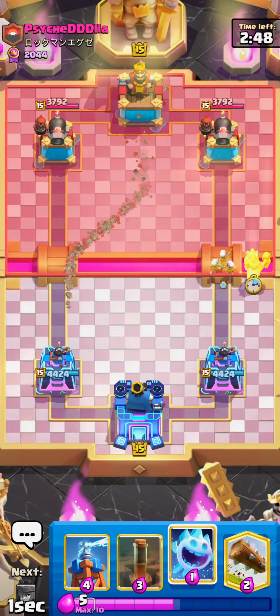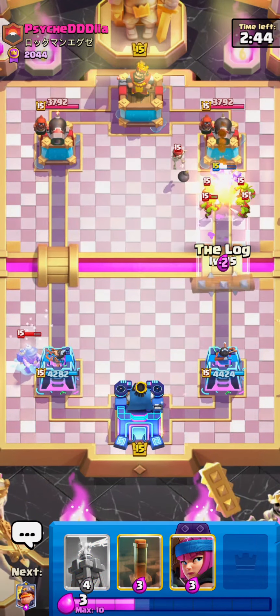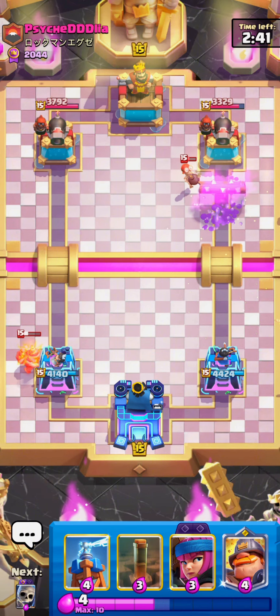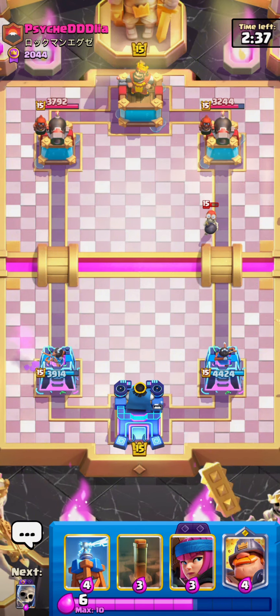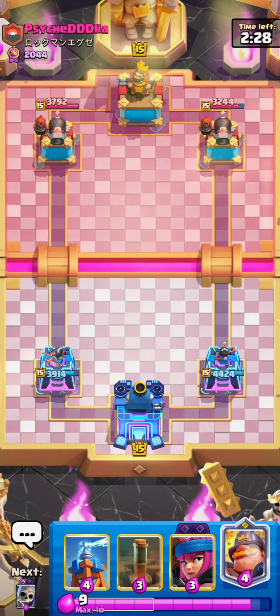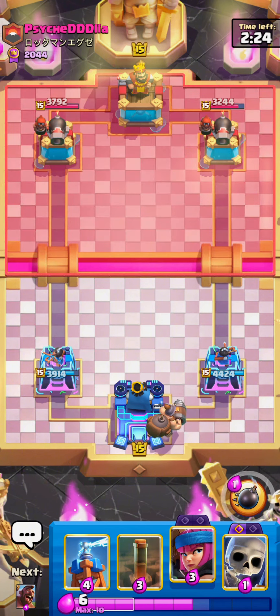Skeletons then Hog Rider in the right lane so that the Cannon hits the Skeletons. He goes for a Miner in the left side, which I just Ice Spirit. Get good Log value, and at this point I have no real idea what he's playing. Zap, Bomber, Goblins, Miner is a bit of a strange combination. I'm just waiting it out and seeing. I go for a Mighty Miner in the back just for three-card cycle, looking at what he wants to play.